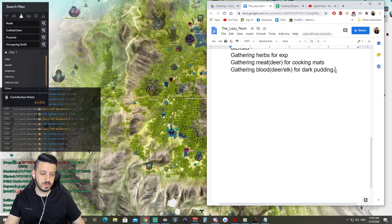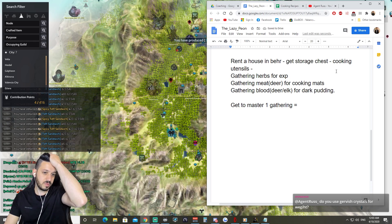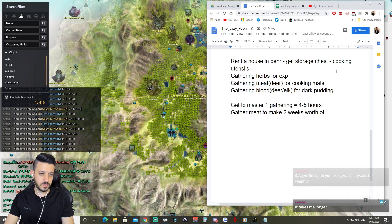First, get to Master 1 gathering — that's going to take you at Behr maybe four to five hours ideally. After that, gather meat to make two weeks' worth of sub meals.